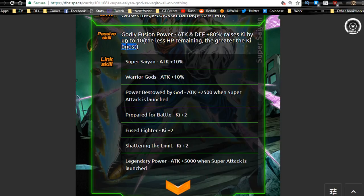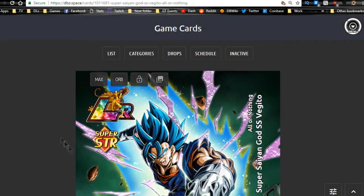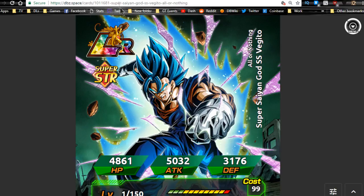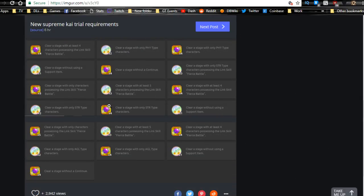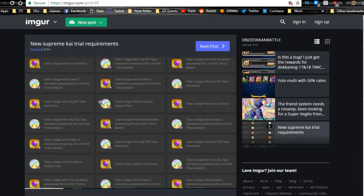The new Supreme Kai trial requirements are in, so you can go into the game and check those out. I'm not going to go over each individual one — maybe I'll do a 25-30 minute playthrough video grinding through them. I also was supposed to post my summoning video for the LR Goku and Vegeta banner today — I only did four multi-summons on the physical one. I don't know if I want to do more since I have so many of those units already.